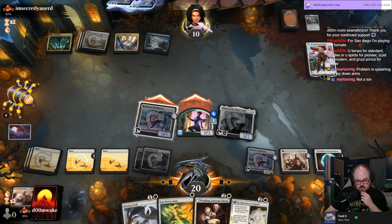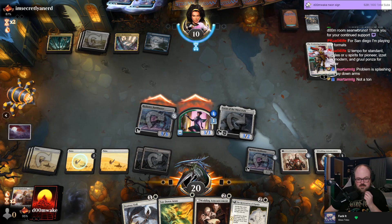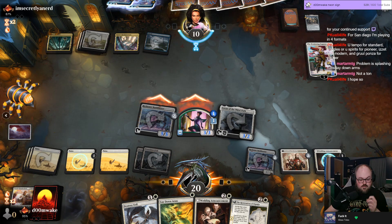Blue tempo for standard, Boggles or Spirits for Pioneer — is it Blitz Modern? Group Pauper for Pauper? Are they gonna have Pauper side events in San Diego? That's kind of sick. A lot of people ask me when I'm gonna play Pauper — never, can't get into it though.